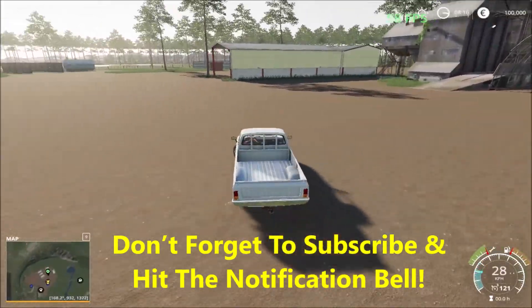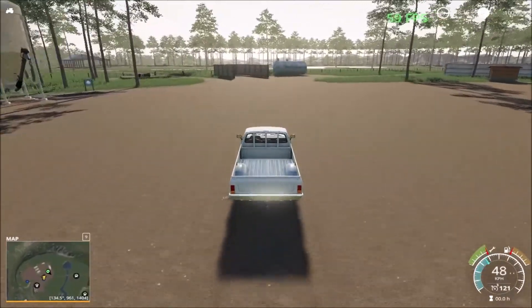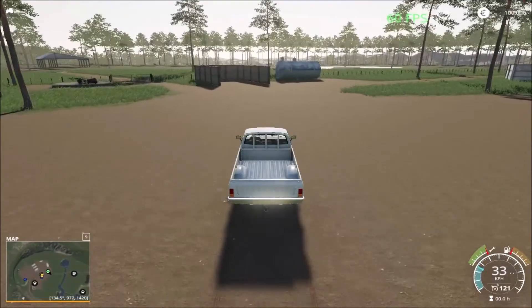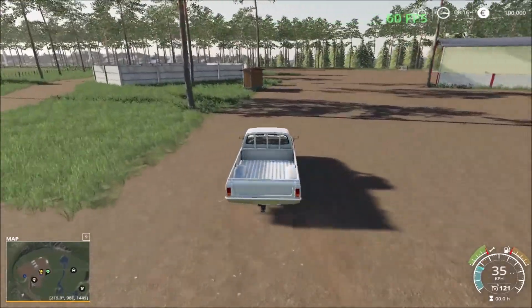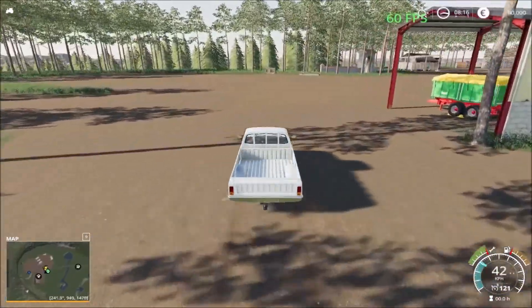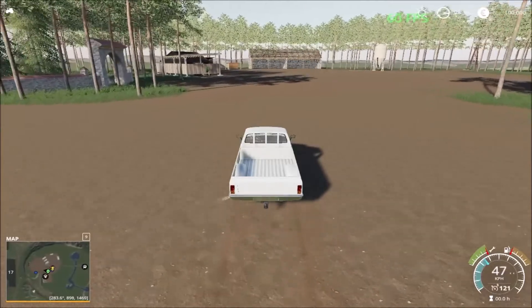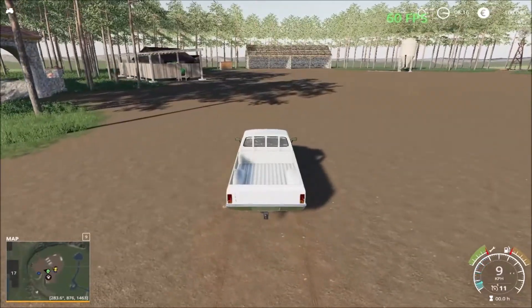Continuing down the road, we have fermenting bunkers here and the manure. The cows are close by, and we have the bunker to ferment. There are some more parking sheds here. Let's head out and drive.